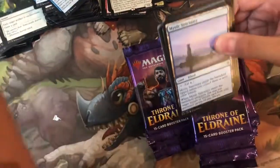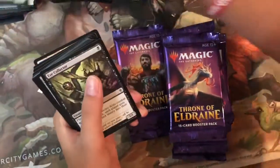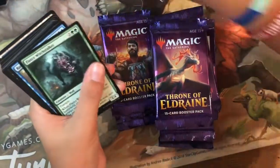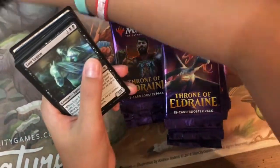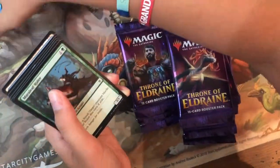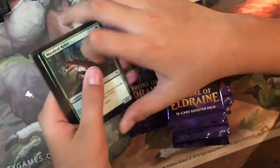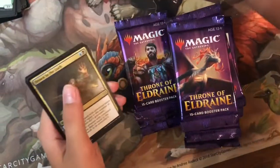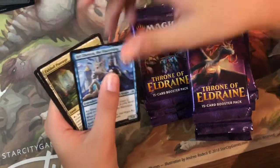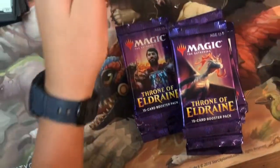Pack thirty-four: Mystic Sanctuary, Gambrick Carver, Eye Collector, Jousting Dummy, Fear-Switch Stalker, Runaway Together, Lost Legion, Redcap Raiders, Silverflame Ritual, Marily Frider — no foil. Uncommons: Righteousness, Down in the Lodge, Syr Cadin Order Discerning, and the rare is Fabled Passage — really good, like Evolving Wilds but better.